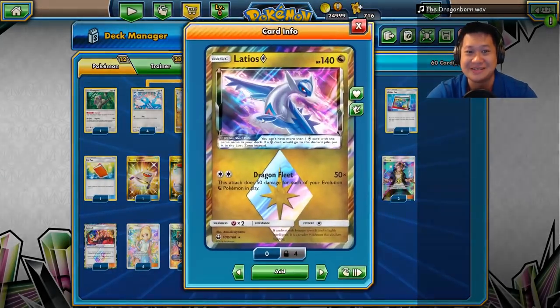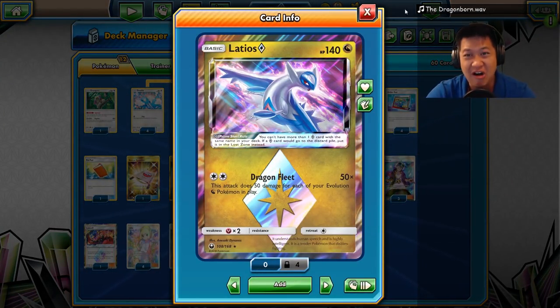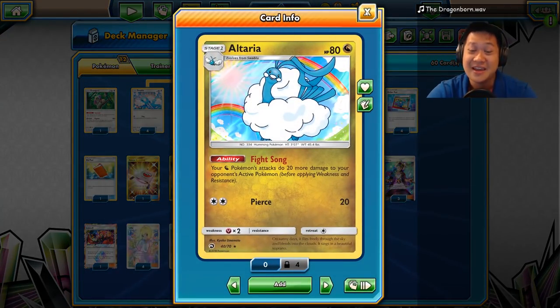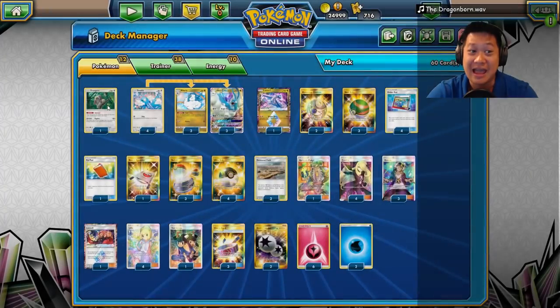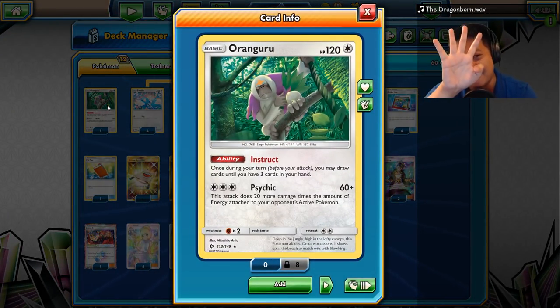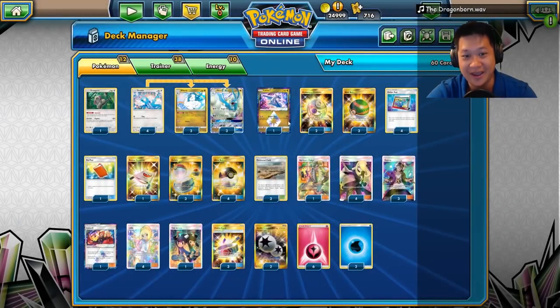Your real trump card is Latios Prism Star. Dragon Fleet! For every evolved Pokémon, you do 50 damage. I'll always include Banana Master somewhere on my bench, so you're only gonna have up to four. Including the front Pokémon — four. That's 200 damage for two energies.